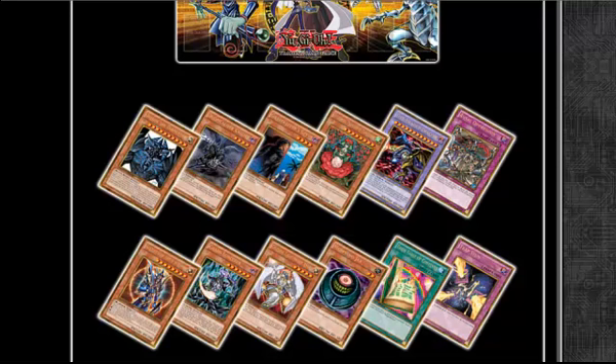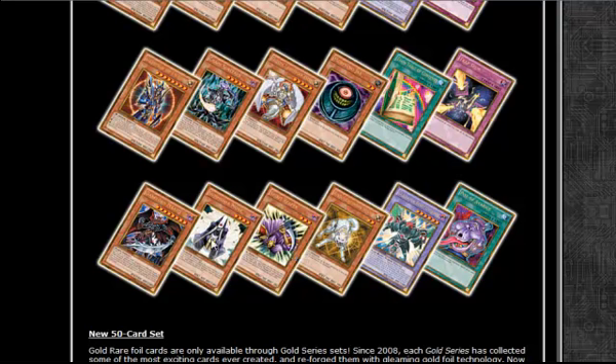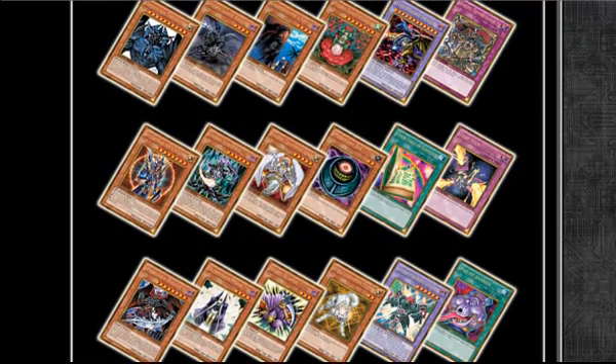Hey guys, how you doing there? Carlos here from Yu-Gi-Dojo. Konami just released the last six cards that are going to appear in Gold Series 4, and they are: Pot of Avarice, Geyseris, Raikou, Spirit Reaper, Summoner Monk, and Dark Lord Zerato. So those are the last six cards that are going to be inside Gold Series 4.